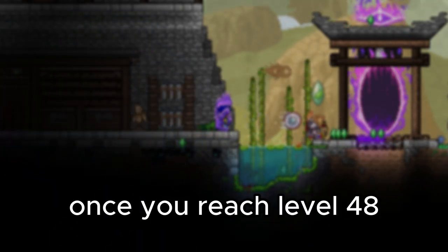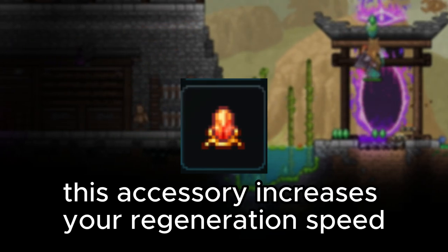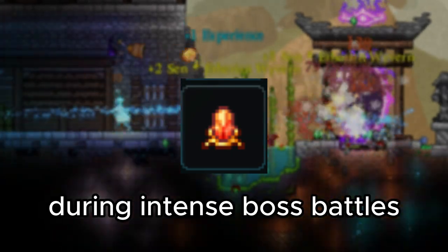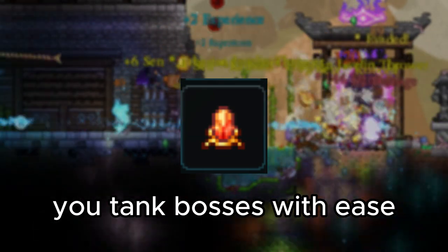Once you reach level 48, it's time to equip the Shiny Stone. This accessory increases your regeneration speed, allowing you to recover health more quickly during intense boss battles. This increased survivability will help you tank bosses with ease.